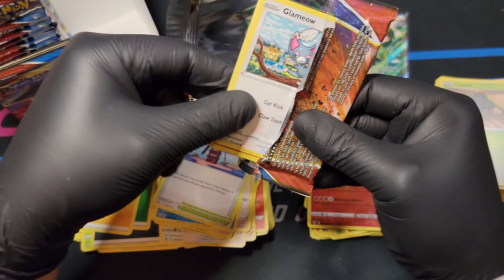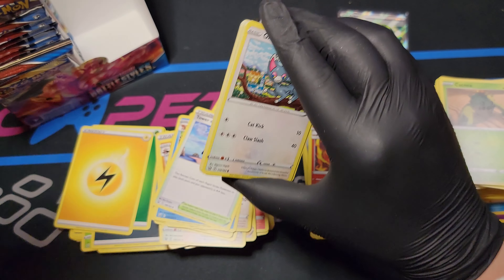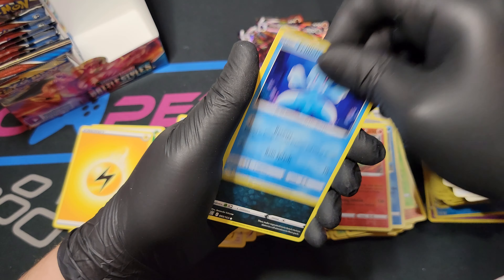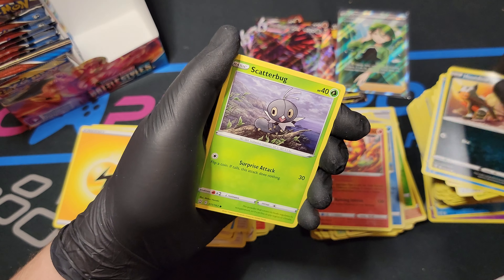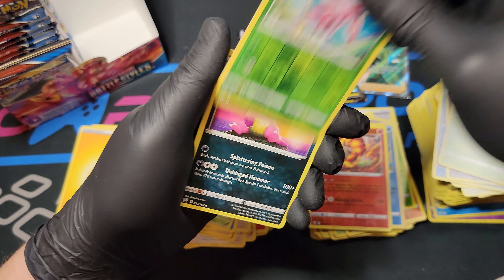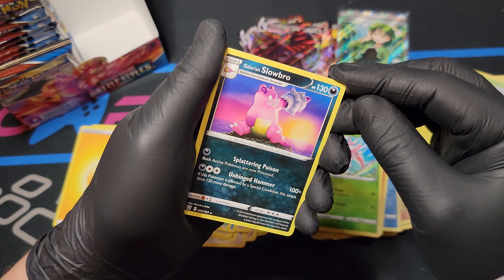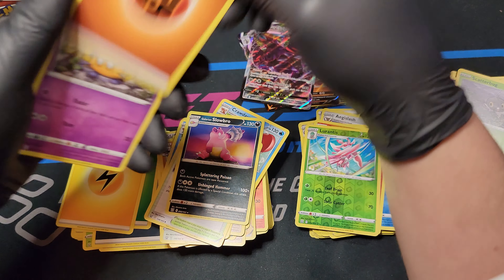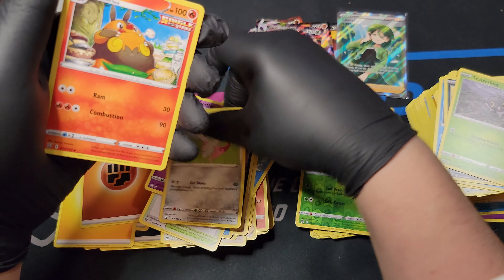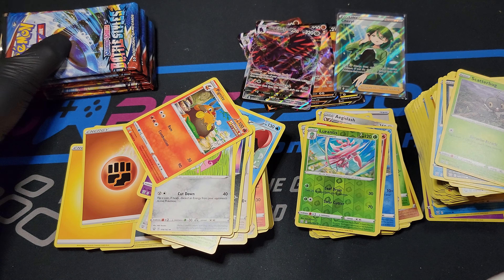I like my chicken extra picante, extra spicy - muy fuego, that's Spanish for more fire. Silicobra, Frillish, Hondour, Scatterbug, Lurantis Reverse Foil, Galarian Slowbro - I didn't know Galarian Slowbro had it on his arm, I just didn't know that at all. Energy, Doddler, Double Edge, and Pignite. I'm just going to move the box out of the way so these don't collapse.